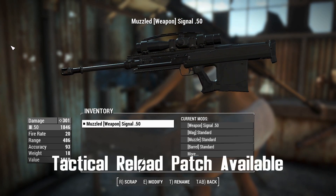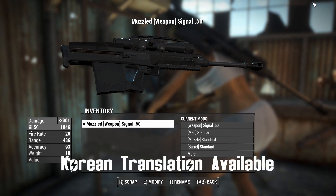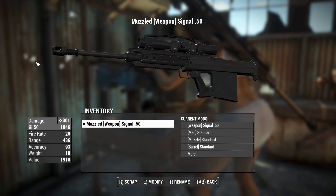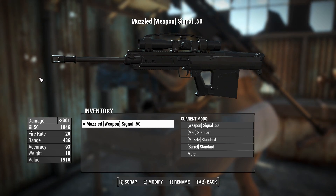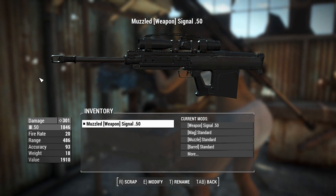It is a beta, it is a work in progress, so we'll keep things pretty quick here. It's got custom reload animations, custom sounds, and the recoil is controllable. It's like you're using a weapon from COD, so it's going to be very easy to use, very easy to handle. Doing 301 damage.